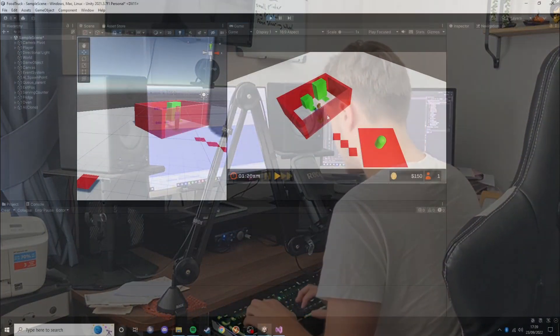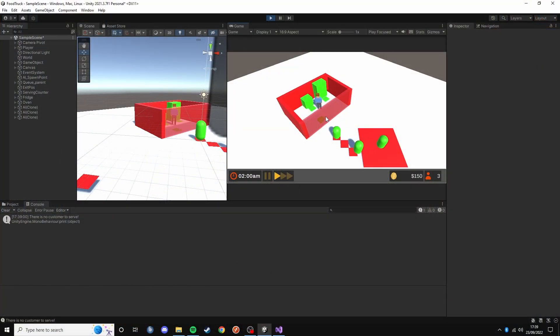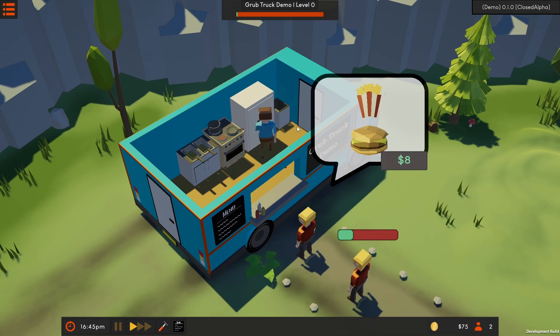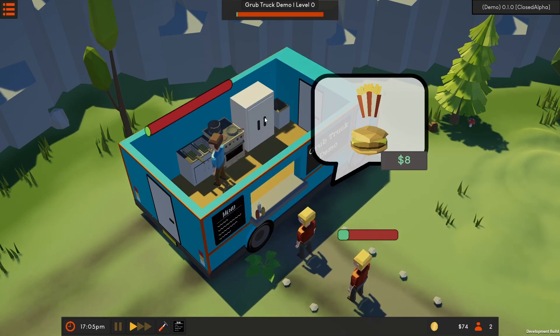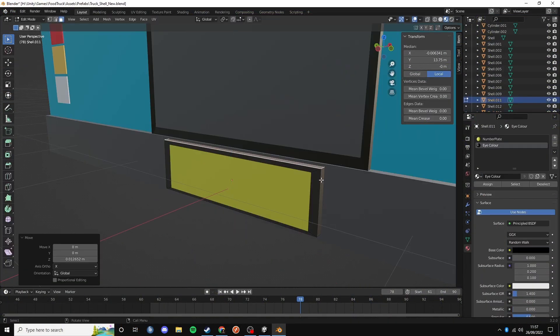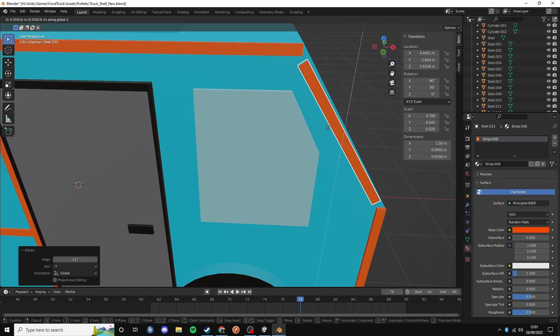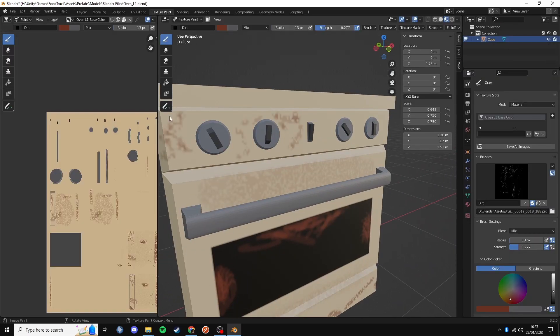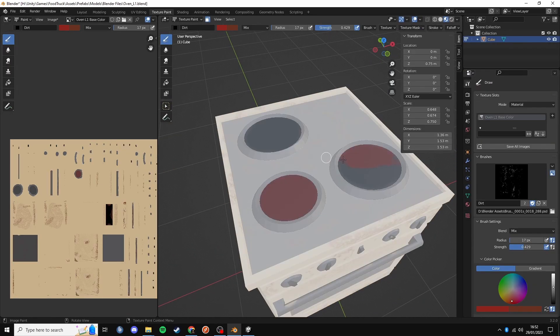For a quick comparison, this is how the game concept looked previously, and this is how it's looking now. For starters, I've modelled all of the basics into the game now — from the truck to the oven. Everything that I need as a bare minimum is now in the game.